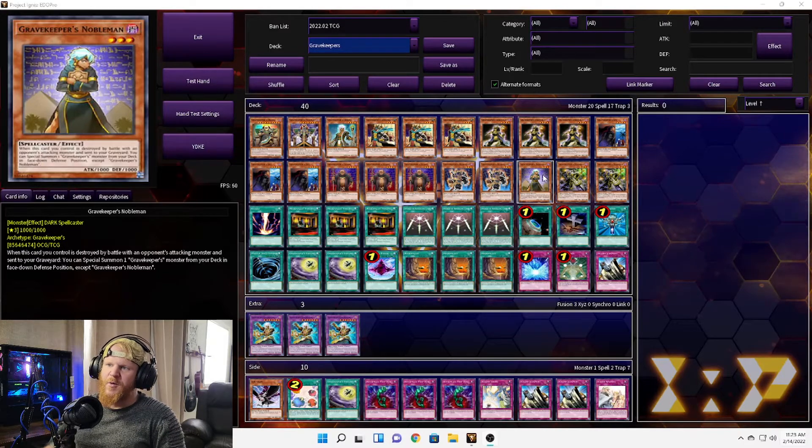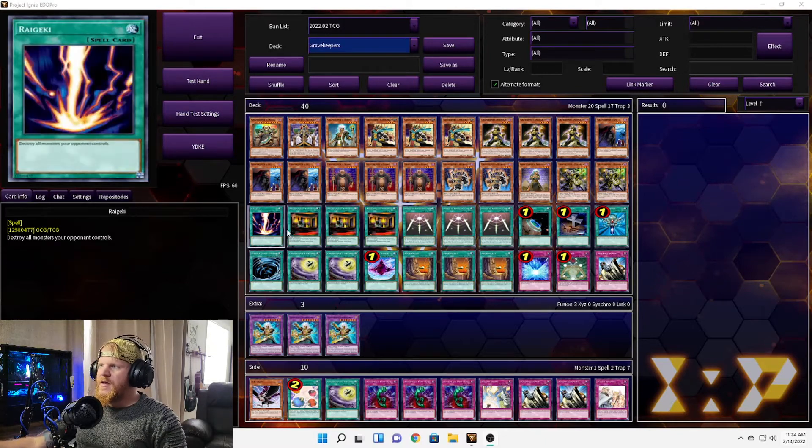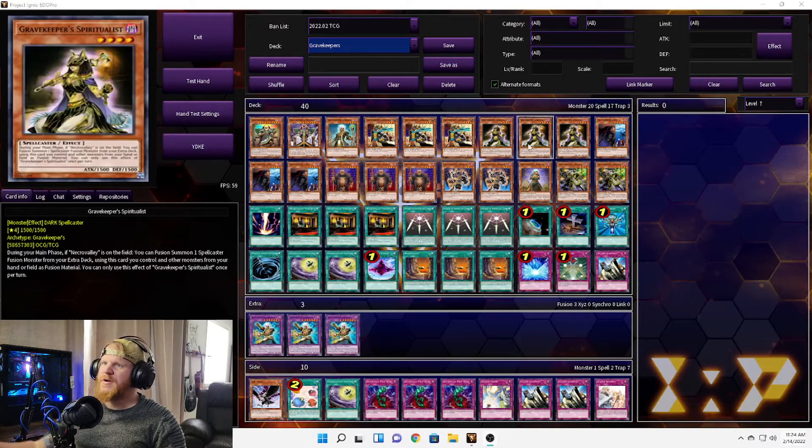We have one Grave Keeper's Nobleman: when this card you control is destroyed by battle with an opponent's attacking monster and sent to the graveyard, you can special summon one Grave Keeper's monster from your deck in face-down defense position. So if you set and pass and it gets destroyed, you can special summon a Grave Keeper in face-down defense — go into Spy, and when that gets flip summoned it can just snowball from there.